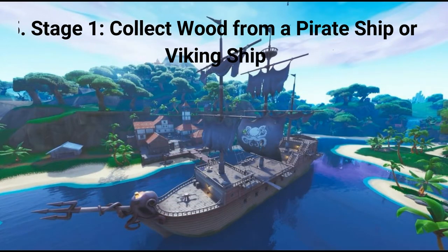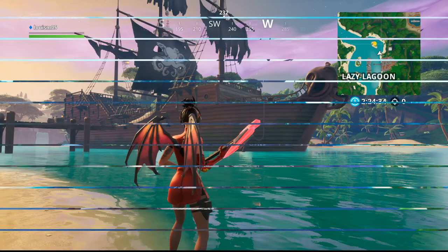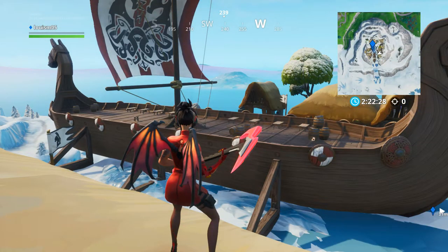The fifth challenge is a stage challenge. Stage 1 is to collect wood from a pirate ship or Viking ship — collecting 100 wood gets you 2 battle stars or 200 XP. The pirate ship is at Lazy Lagoon, so if the battle bus passes over it, go there as it has more wood. If you want the Viking ship, it is on the Viking hill.